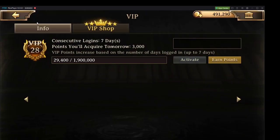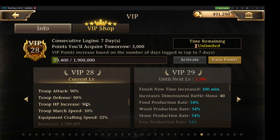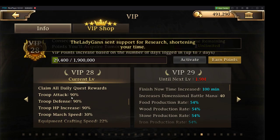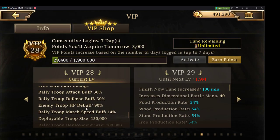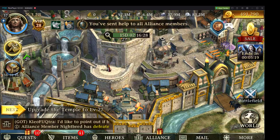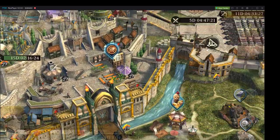So what did I do with this? I went ahead and got VIP Level 28. One of the biggest advantages of getting VIP Level 28 is a 15% increase on my troop attack, defense, and health across the board, as well as getting an additional 50,000 deployable troop size. My VIP alone gives me 150,000 increase in my march capacity. This is amazing — I'm really looking forward to trying this out on the battlefield. This will come really nice and handy for the capital war.